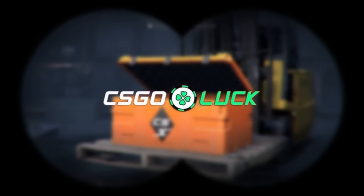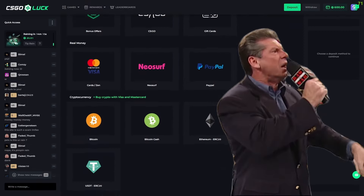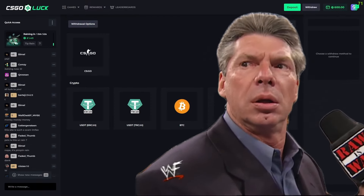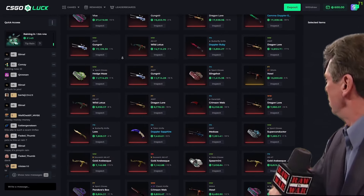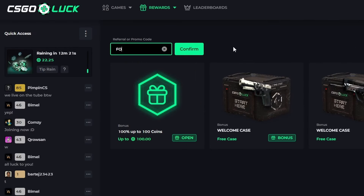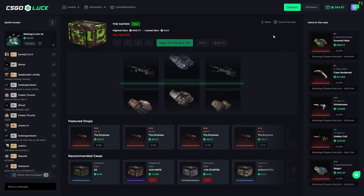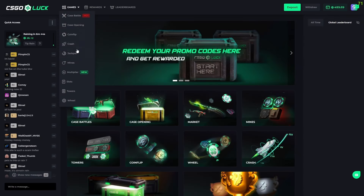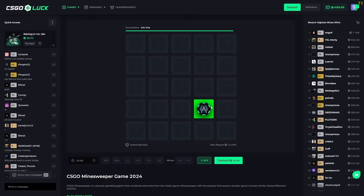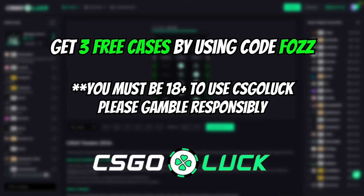This video is sponsored by CSGOLuck, one of the fastest growing Counter-Strike sites with a lot of games to play, a bunch of deposit methods, and instant withdrawals with a store full of skins and crypto withdrawals coming in the future. You can claim three free cases by using my code FOZ or clicking the link in the description. You can play case battles against real players or bots, or straight up open some cases. CSGOLuck is loaded with bonuses and rewards like unlocking daily cases free thanks to your level, and a leaderboard with lots of prizes. Use my code FOZ or the link in the description to claim your three cases.